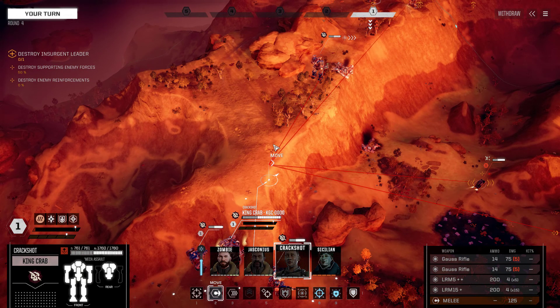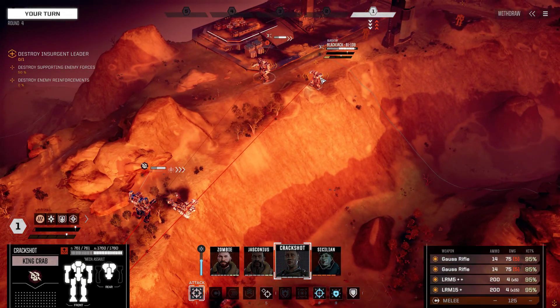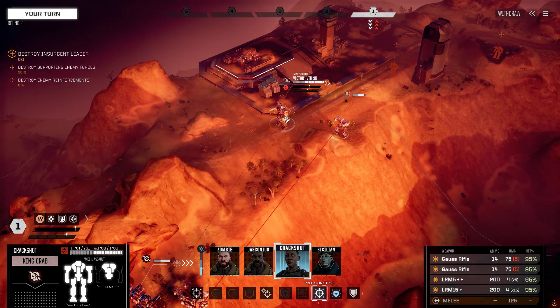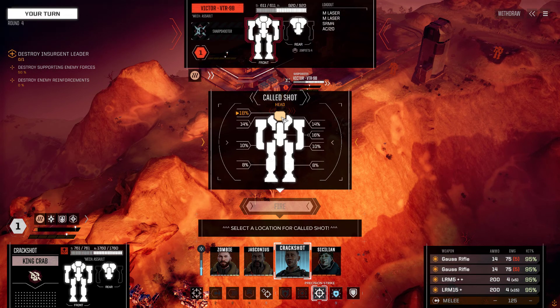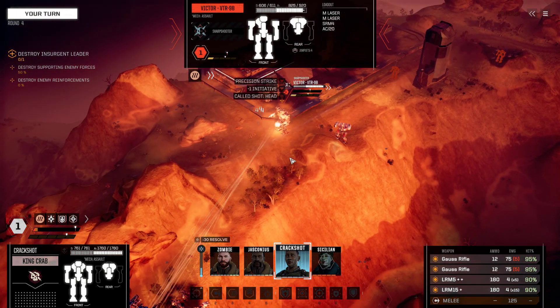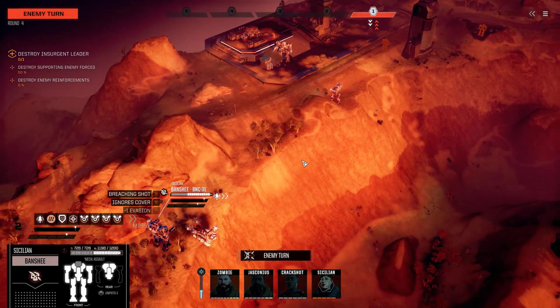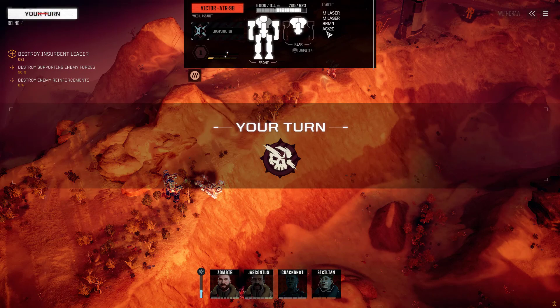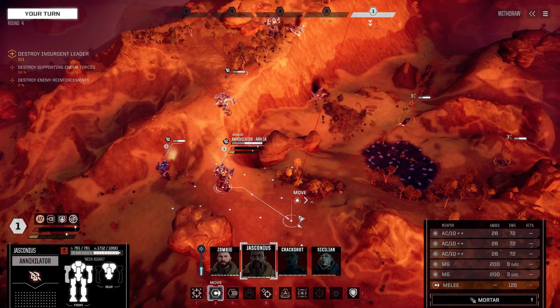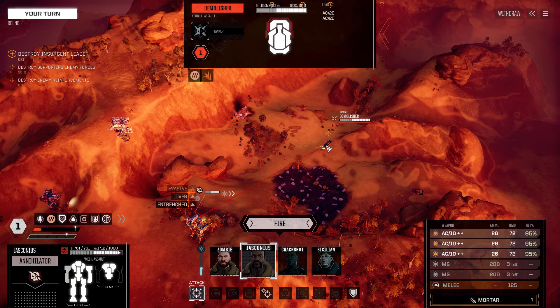Moving up to provide support to the Banshee and Sicilian. Precision strike against this guy - 18% chance of hitting heads overall. We don't hit the heads, just one missile hit. That's a miss - and he's got an AC 20. Not good at all. Just moving to cover. We need a couple of good hits but we can do it.